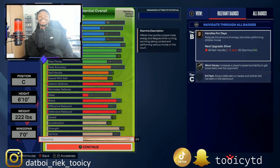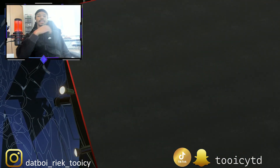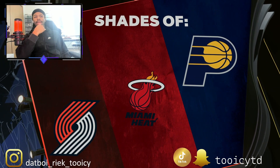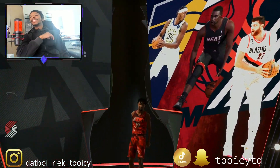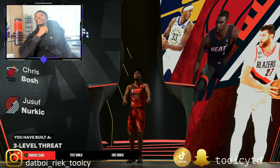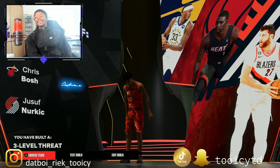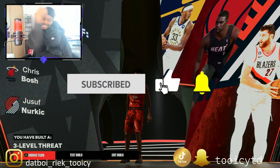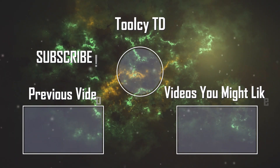78 vertical and 98 stamina — that rounds out all the attributes. For the shades you get Pacers, Miami, Myles Turner, Chris Bosh, and one more option — all three are good stretches but this is the Chris Bosh build right here. Make sure you hit that like button and subscribe, and we're out.